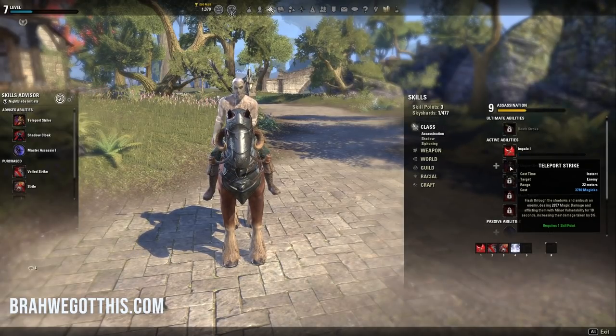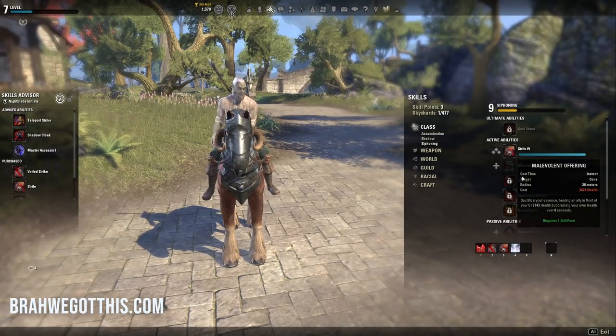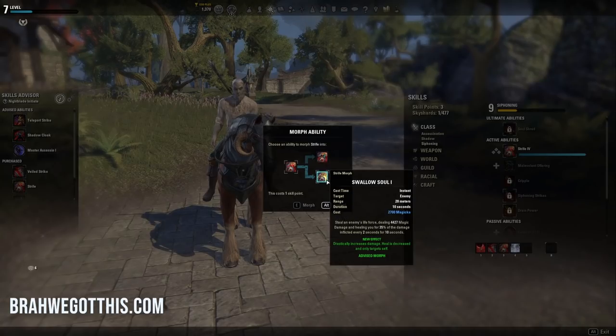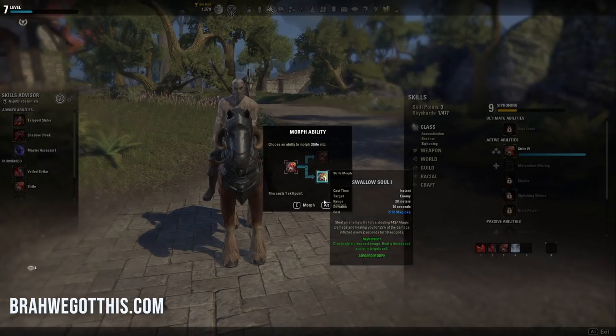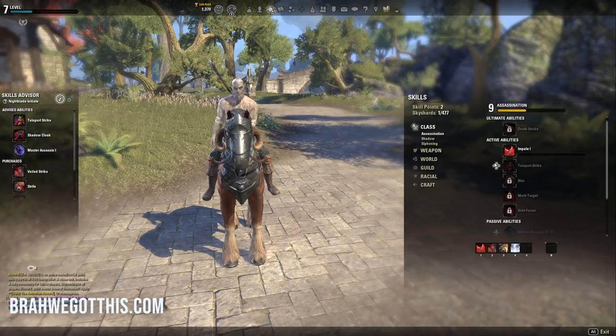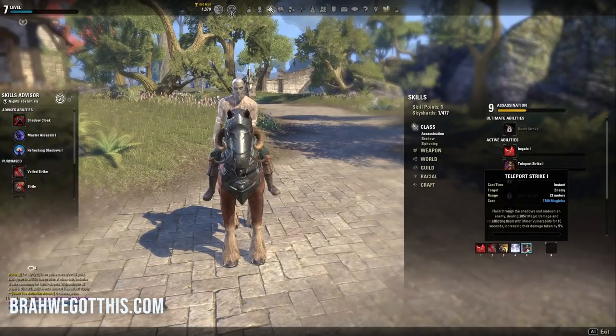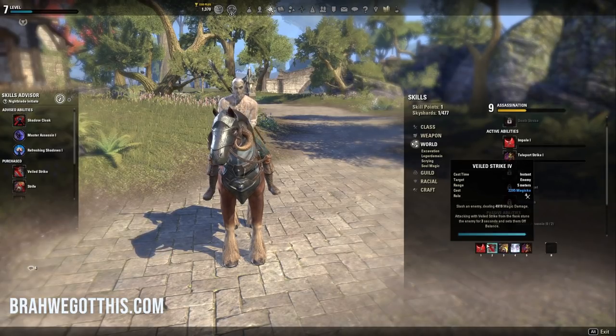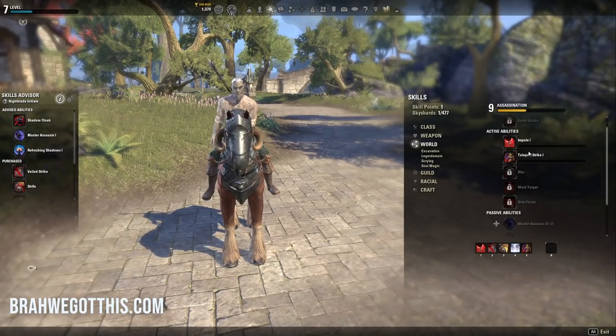I also have the ability to get Teleport Strike, which I might grab in a second. I have Shadow Cloak and the Offering skill as well, but I will not be getting those. What I will get is the Strife morph — I'm probably going to go with Swallow Soul. I'm going to add Teleport Strike to my bar so I can leap forward. Just keep in mind that when you're morphing, it's okay if you mess up — you can always respec it later, it's not the end of the world.